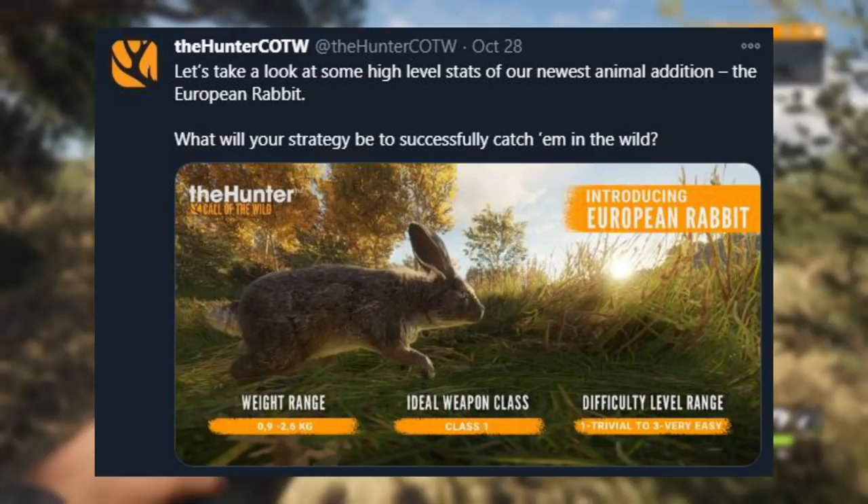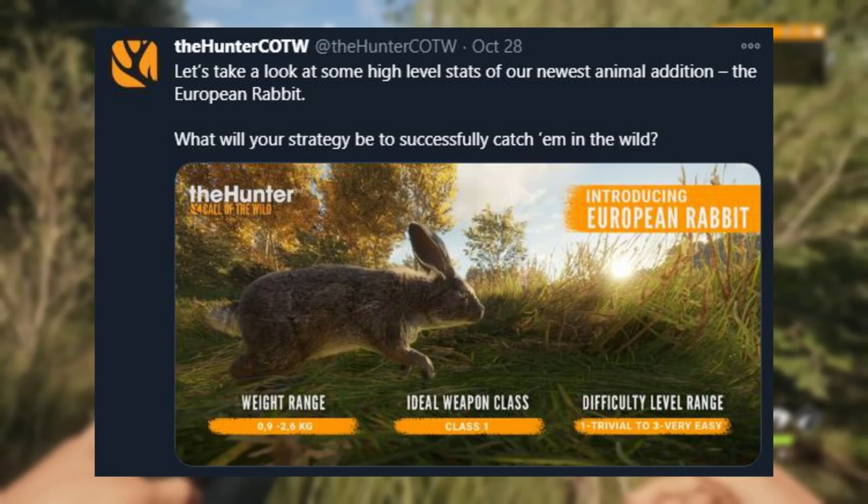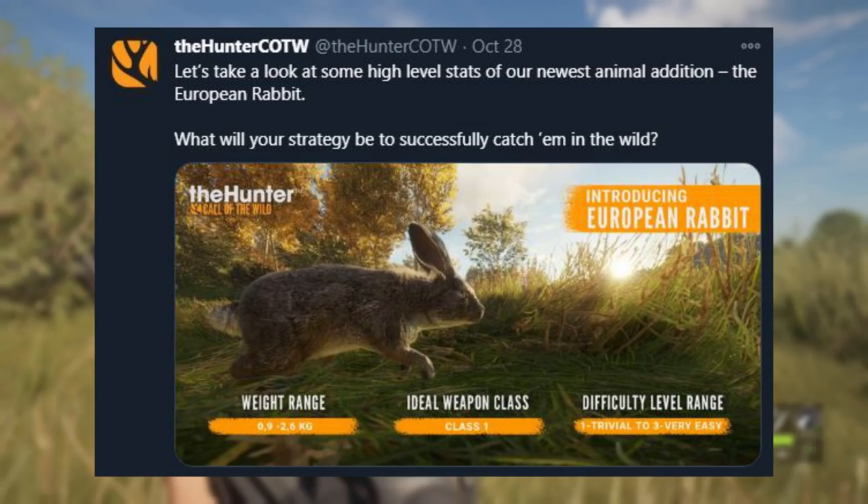You can see here in this picture the weight range is from 0.9 to 2.6 kilograms. The ideal weapon class is a class 1 weapon, such as the .22 pistol, the .22 rifle, probably the .300 grain arrows, and the birdshot. And of course, the difficulty level range is from 1 to 3.